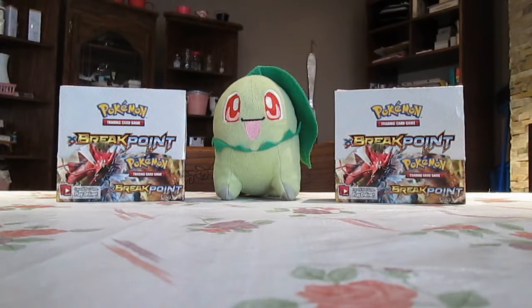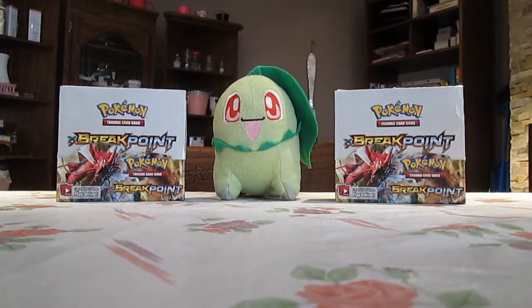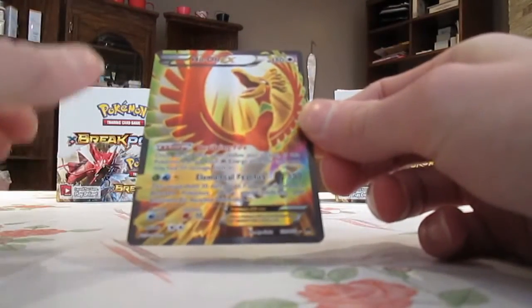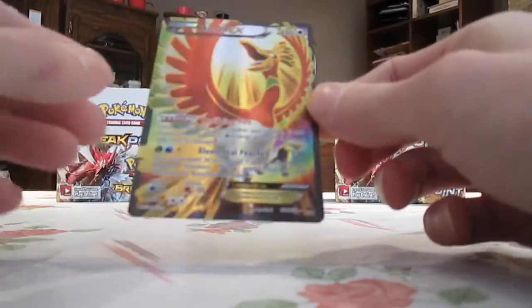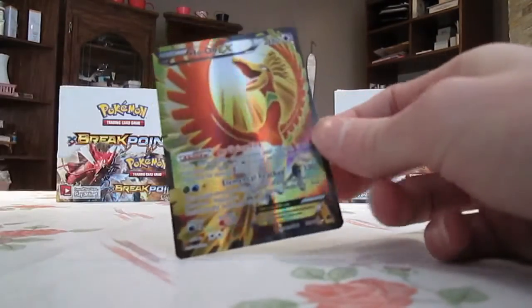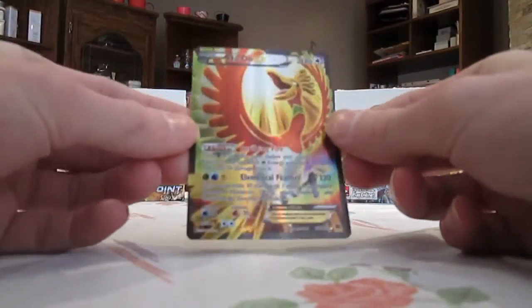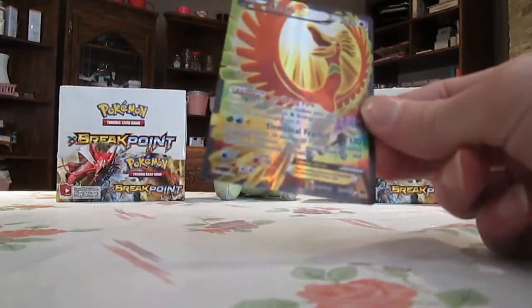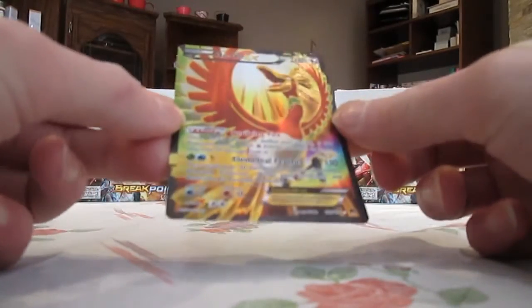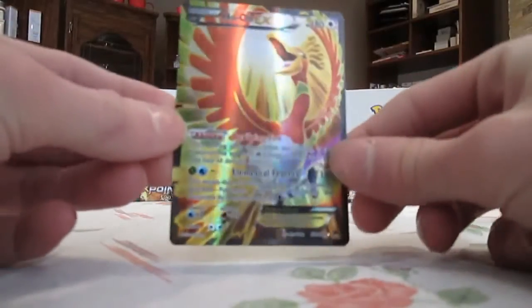Number 2 was one of the last cards of the set I needed to pull, which is kind of ironic. By the way, the Chikorita card is the very first card in the set — it's number 1. This card is number 121, the second last card of the set — it's the Ho-Oh EX Full Art. This was the second last card I needed to pull from the set. I finally pulled it in my 24 Breakpoint Booster Pack opening video a little over three years ago. This card is beautiful — it's gorgeous. Look at the rainbows, look at Ho-Oh. It's so shiny. It's a really, really nice card. The moves are the same as the regular Ho-Oh EX, but it's rarer because it's the Full Art version.